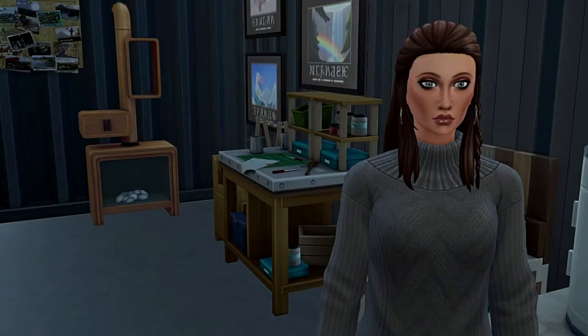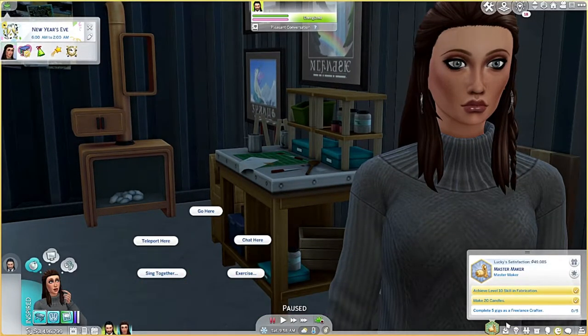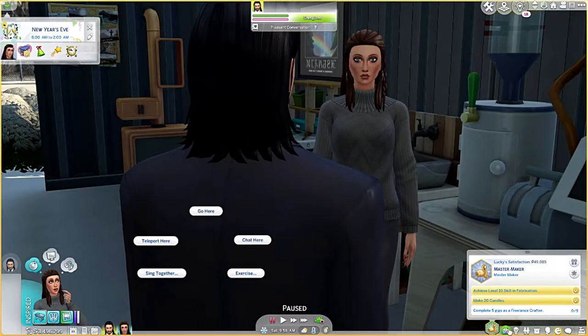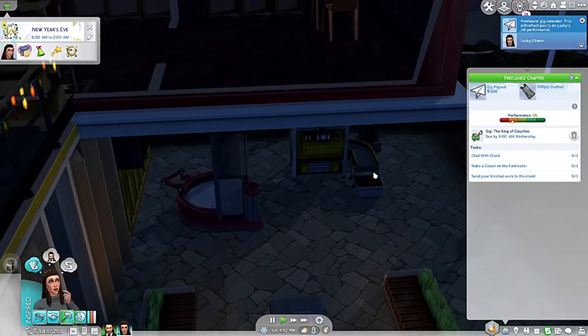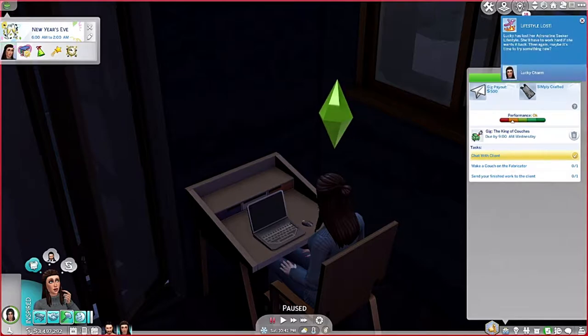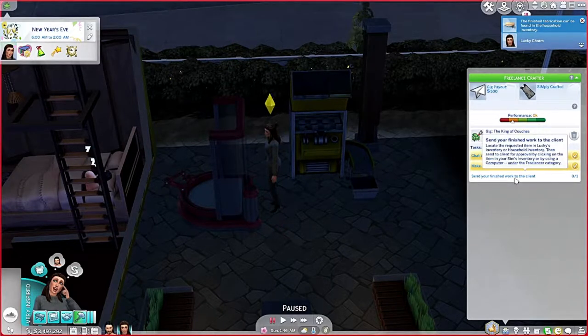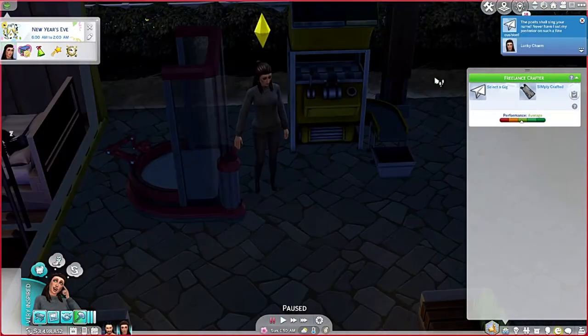Hello everyone and welcome back to the Sims 4 Super Sim Challenge with Lucky Charm, who is about to complete a couple of aspirations. First we're gonna get a gig - the King of Couches. Let's make a couch and chat with the client. Now make a couch - send to client for approval. The poets shall sing your name, never have I set my posterior on such a fine cushion.